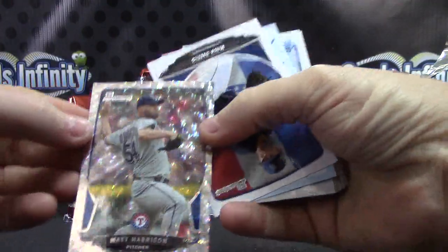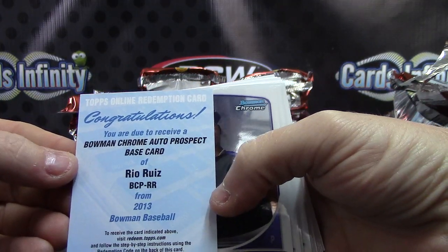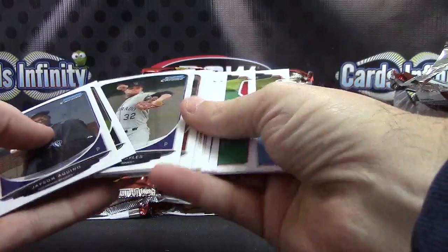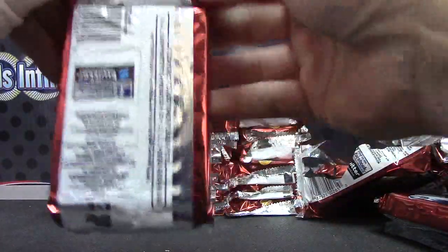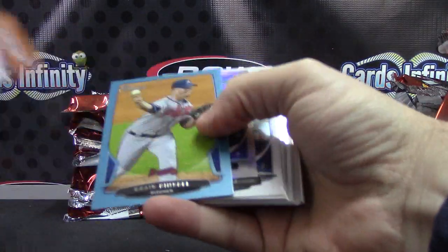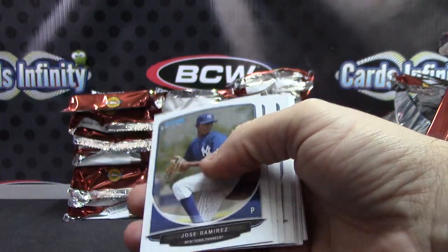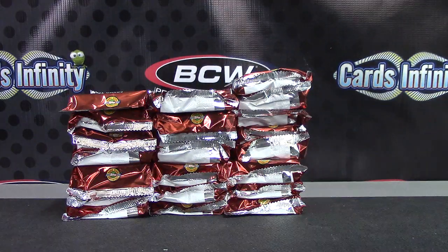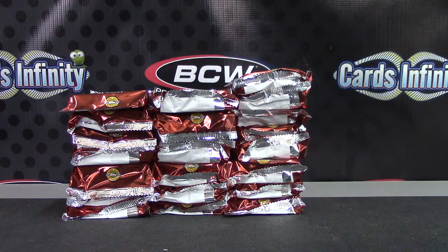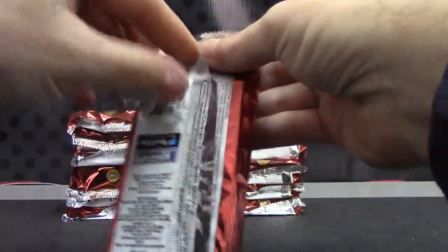Cracked ice is Matt Harrison and Rio Ruiz base version Chrome Prospect and base. CC the blue version, Craig Kimbrel numbered to 500, Jason Aquino is the mini. Only one color so far Keith — one blue. Well if you count black as a color, you did get a black too. One blue, one black.